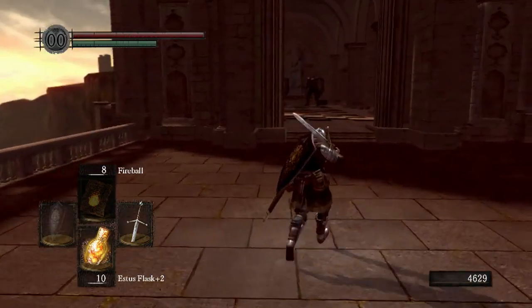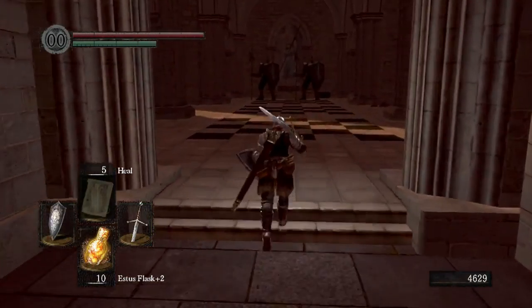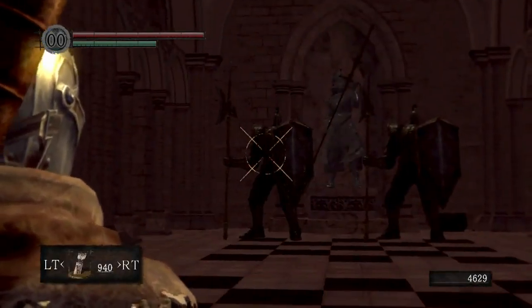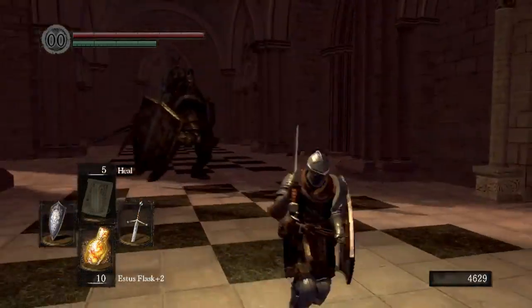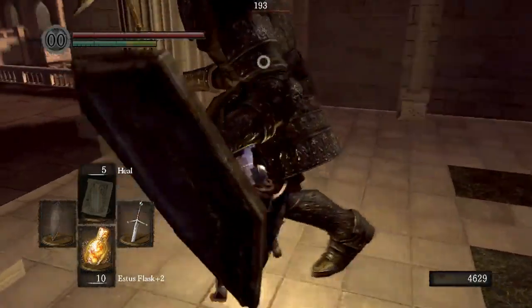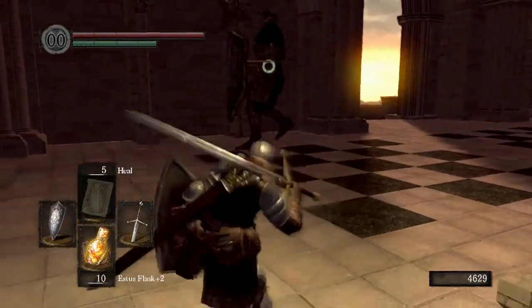There's a chest in here we want to go ahead and grab, so let's get that. First we have to deal with these big dudes. These guys are not super difficult at this point. We're going to draw one out. The trick to them — don't fight close to the other one so he doesn't activate. Once you get in close, if you can do enough damage, they only take about three hits, even though they're giant.